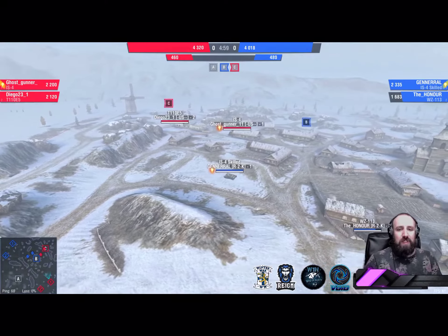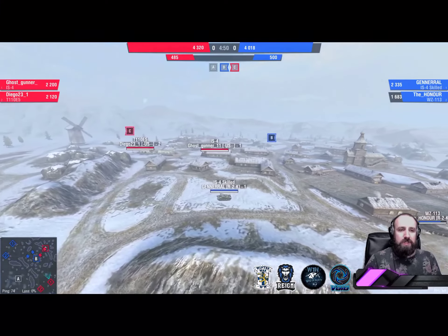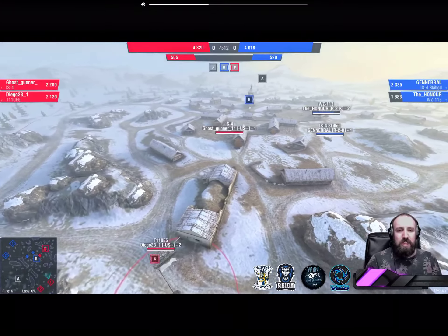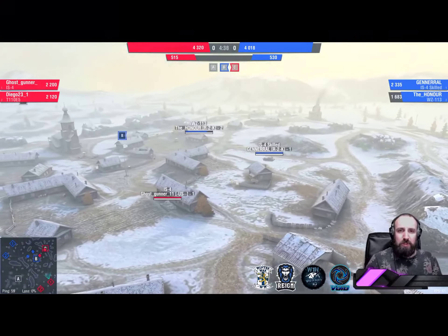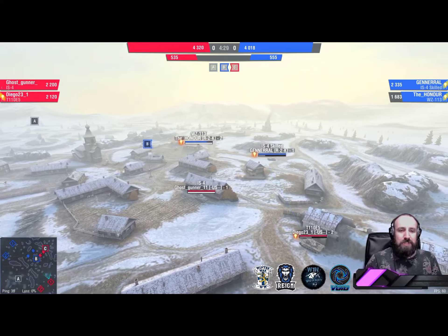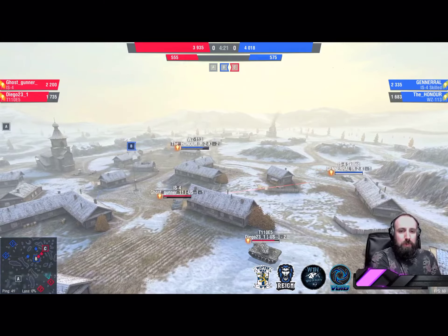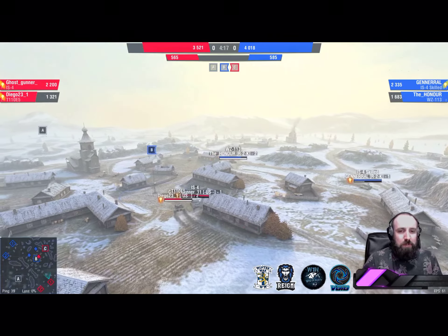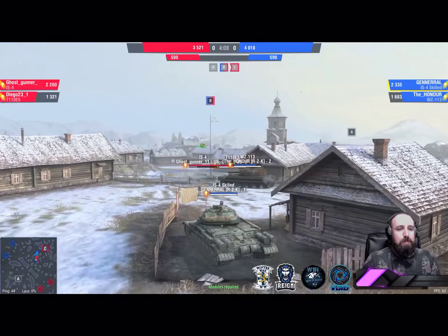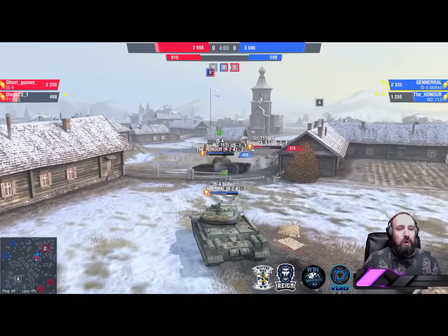The blue team has eventuality on their side — they can sit and wait this one out. As long as they protect B and protect themselves, they'll win when the clock runs out. The pressure is on the red team — Ghost Gunner and Diego need to make a move against General and the Honor from r2k. Not an easy task. Diego doesn't quite connect; General bounces on Diego. Ghost Gunner unspotted, looking to rotate. Everyone on the field is now spotted. Red team seizing control — Ghost Gunner bounces General. The Honor doesn't quite get a shot; Diego gets another hit in. The Honor in trouble.